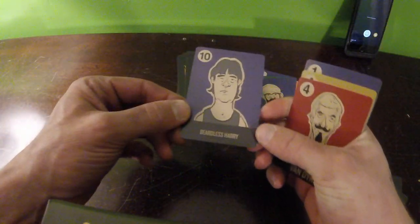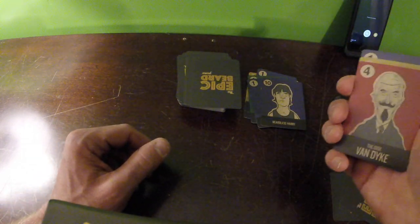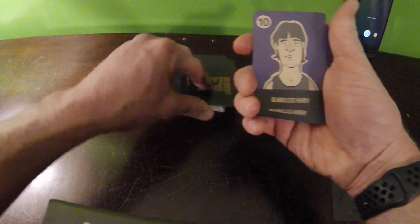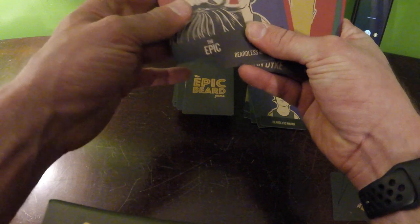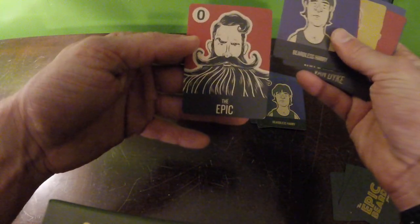Say he was down and I wanted to get rid of him because he's 10 points and it sucks to have 10 points. I'll throw him down — but because I threw him down, I have to pick up three. Look, I got another one — oh look at that, didn't mix it too well. So I did get one of these. I got an epic, and that's it. So I can kind of screw them a little bit.